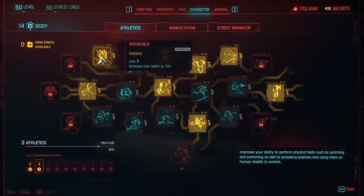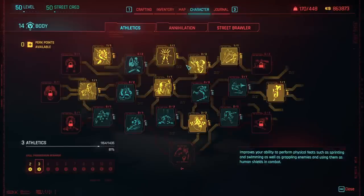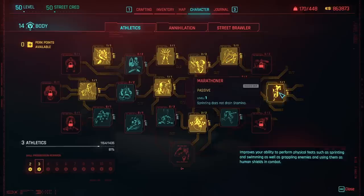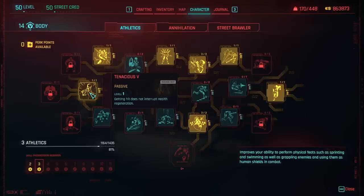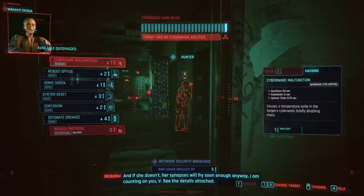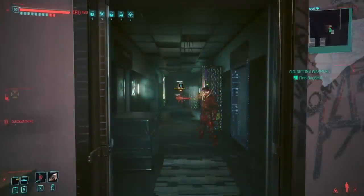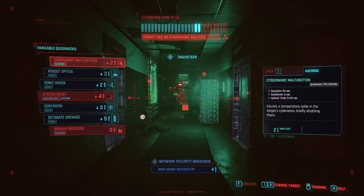Moving on to body. Everything we have in body is to improve our character overall — health, health regen, like a butterfly which allows us to dodge without draining stamina, and marathoner which allows us to sprint without draining stamina. All of these are quality of life perks that also help our overall survivability. We haven't spent a single perk point in reflexes; those attribute points are specifically so we can equip cyberware.